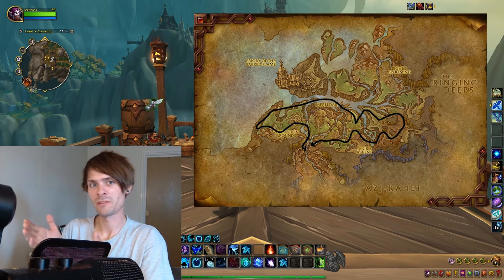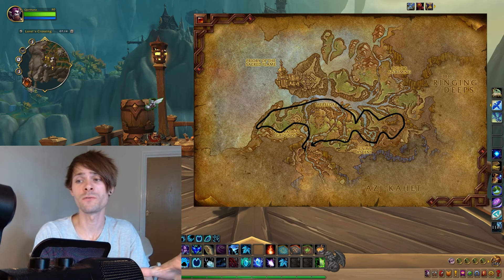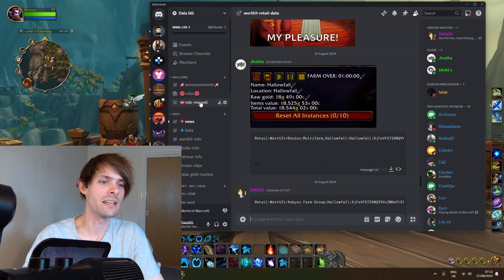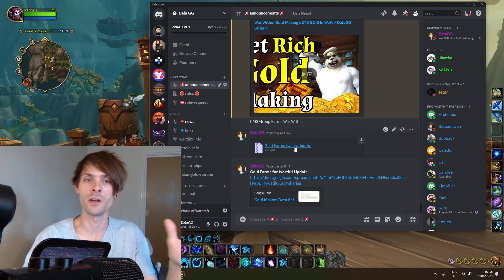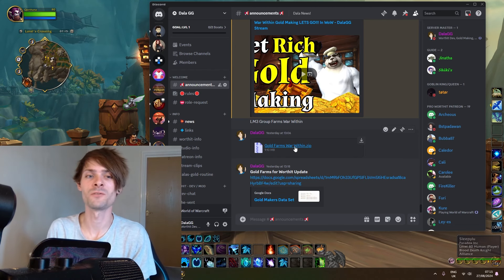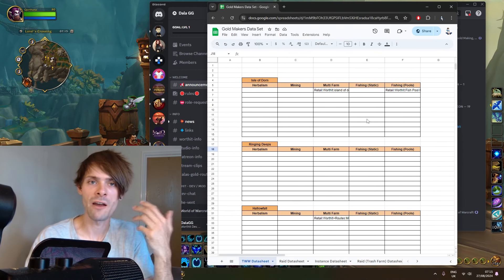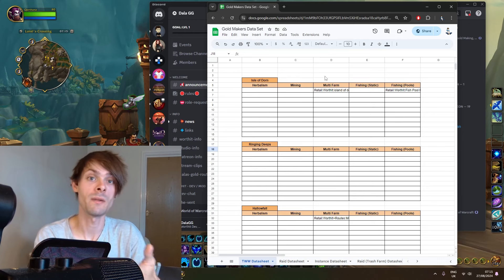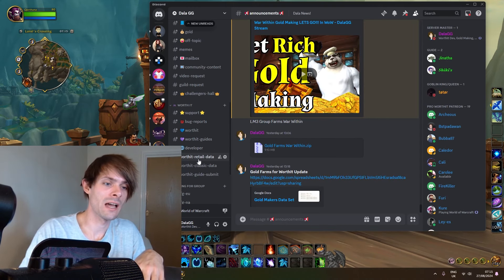The route is on the screen right now. We're currently constructing all of the routes for all of the gold farms. If you want the route, you can go to the data set in the announcements, get the zip file with all the gold farm images. If you'd be inclined to use Worth It, use the recorder for an hour's worth of farming — we could use that data. We're currently logging every single gold farm in the game for The War Within, and I'm making a video every time something decent comes up. Post your farming data into Worth It retail data.